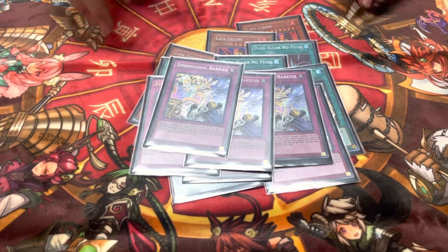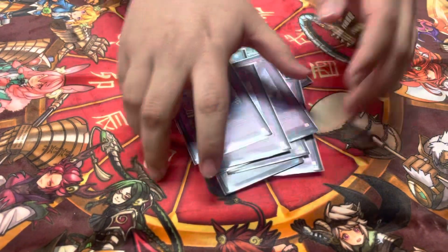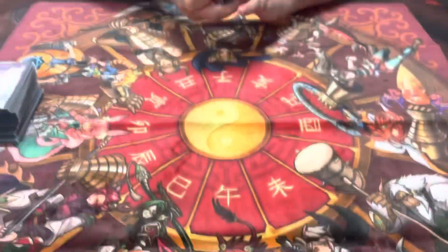And three D.D. Crow — this hits every deck in this rogue format; it really does, from Labrynth to everything. Shout out to my top eight match opponent Matt. Appreciate it, y'all have a great day.